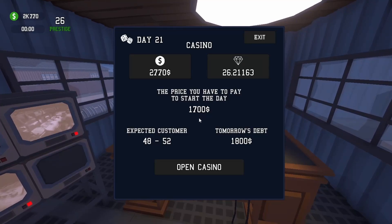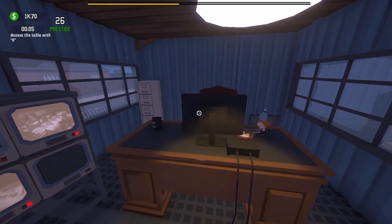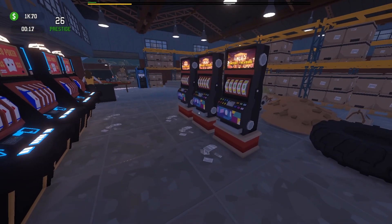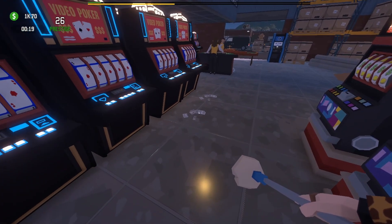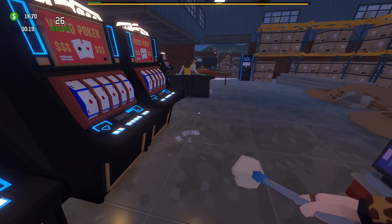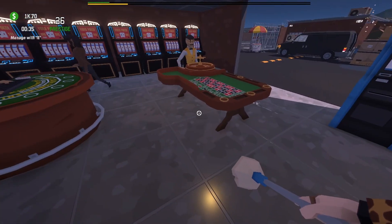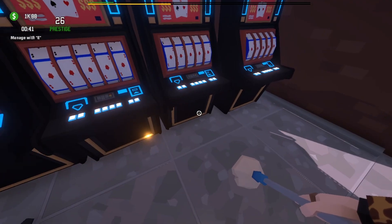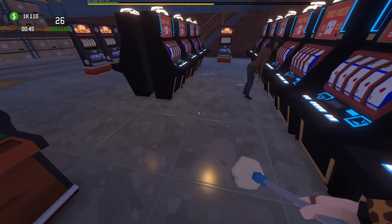We're back with more Casino Boss Simulator. We're starting the day spending $1700, taking us down to $1000. Once we get another thousand I want to expand my space, then maybe add more machines or tables. In case you missed the last video, we added a blackjack table and a roulette table — not sure how profitable they are but they look cool. I also added another cleaner but there's still tons of cleaning to do.